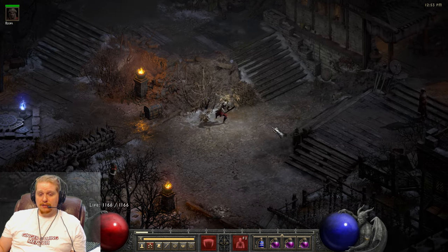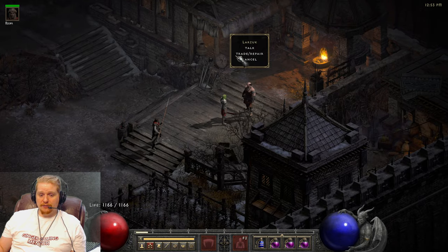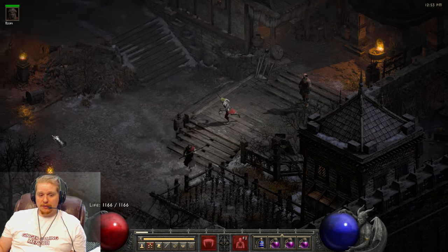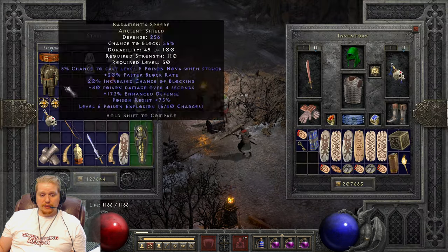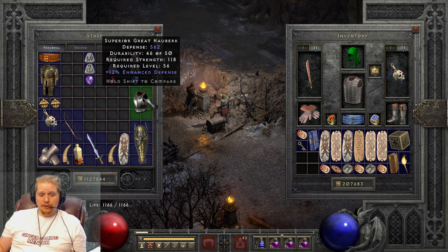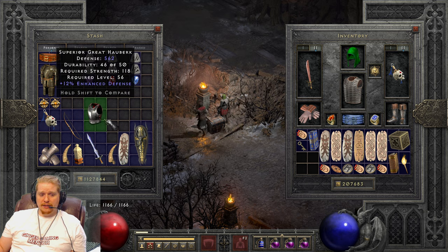Basically what you do is walk up to Larzuk, and he will have the add socket quest. You take your item, put it on his pedestal, hit the button, and it will come out with a socket. Very simply put, there's really nothing else to it. Now for superior items, they will only ever get the maximum number of sockets they are capable of. So if I socket this at Larzuk, I will get four sockets, because a superior Great Hauberk is capable of four sockets.